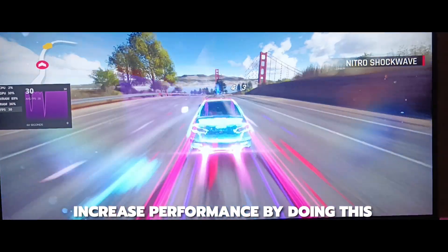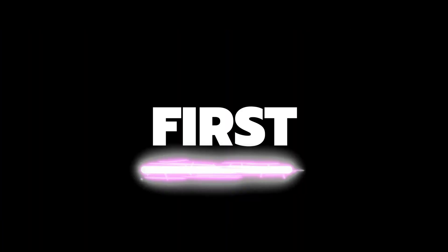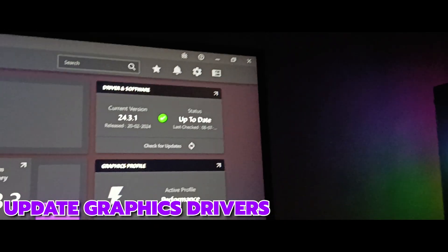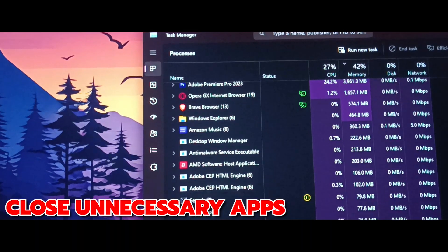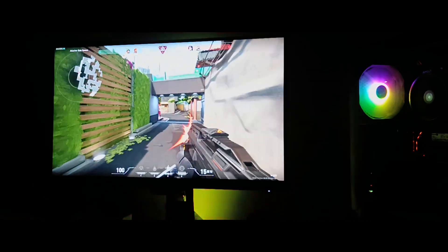For those looking to get more FPS and optimize performance, here are some things to tweak. First, ensure your PC meets the minimum requirements — this will save you from potential performance issues and errors. Second, update your graphics drivers, as keeping them up to date can significantly improve performance. Third, monitor your system resources and make sure you don't have too many background applications running, as they can affect game performance.